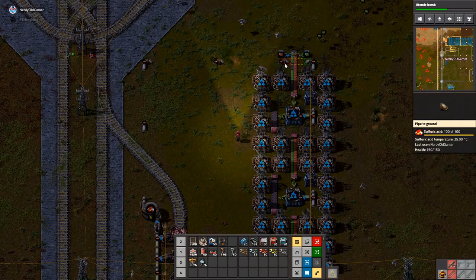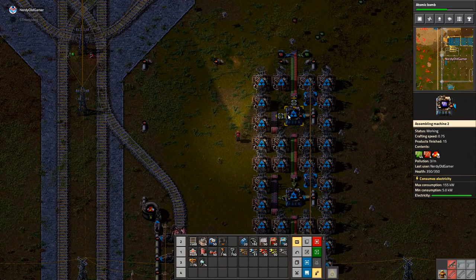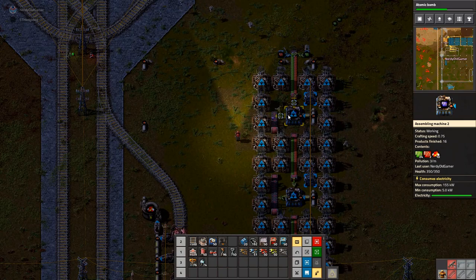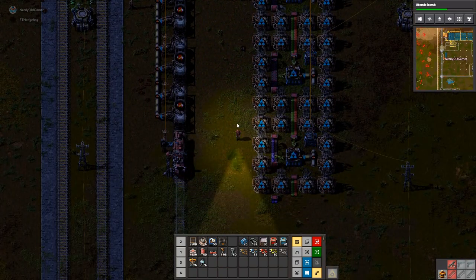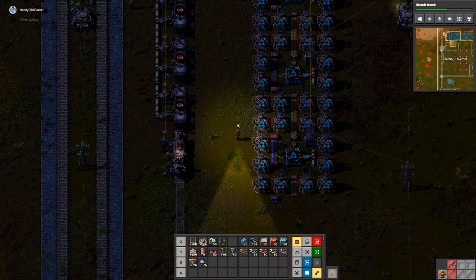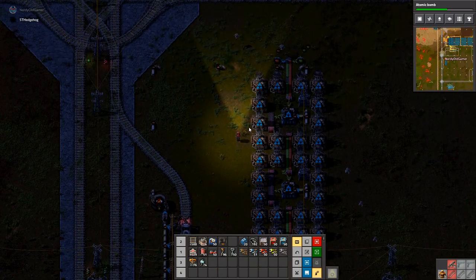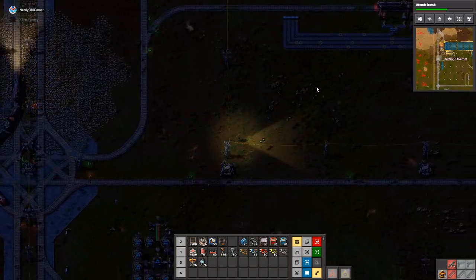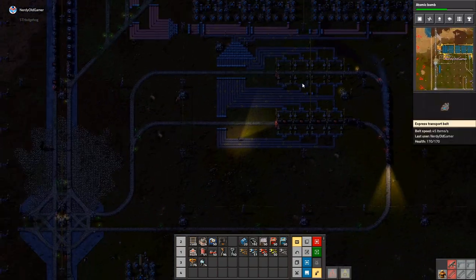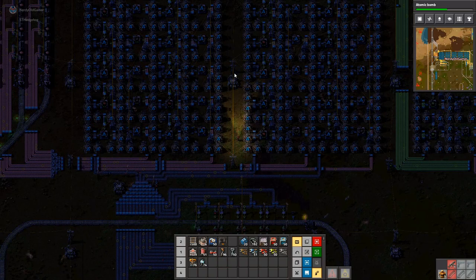I really need two belts, though — one for reds, one for greens, because the greens take so many. I can't do two belts. That's another problem. I have a lot of problems and not so many solutions. It's a real problem.